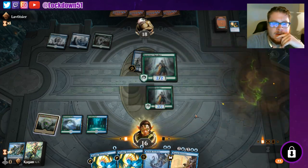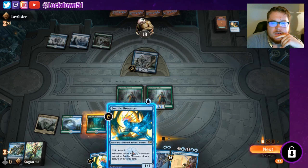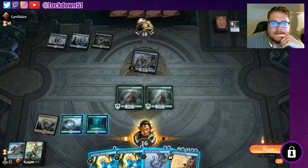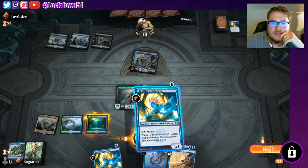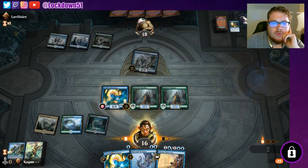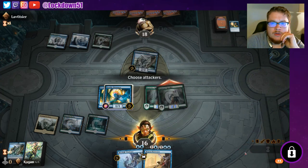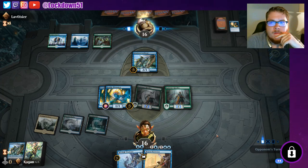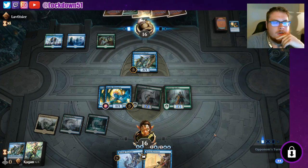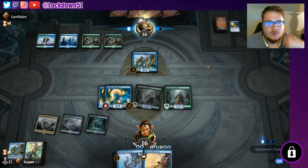They're tapped out — let's definitely put down another Kumena's Speaker. Tapped out for the turn, I could just get down a bunch of bodies. He's not gonna get too crazy too fast. We're going to play around more counter spells and just put out a nice army. Historic Simic Flash — I wonder what they're playing with in the Historic realm.